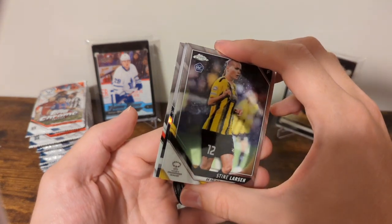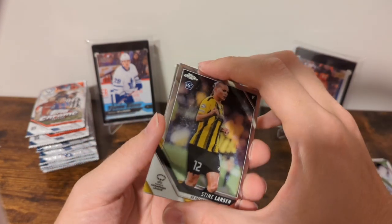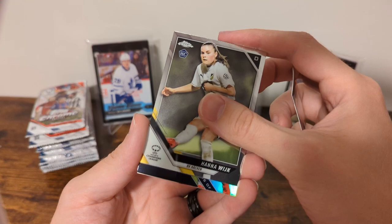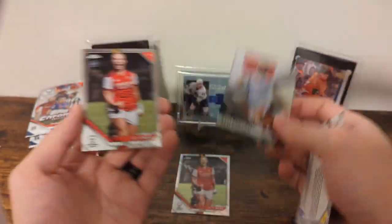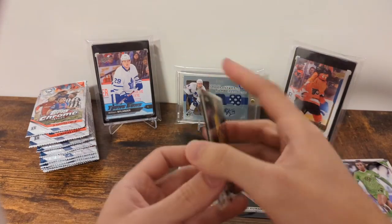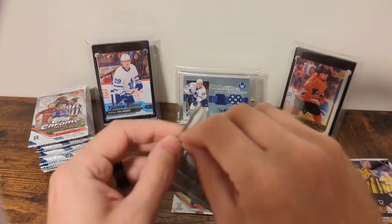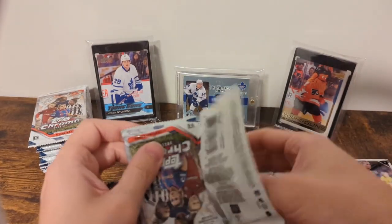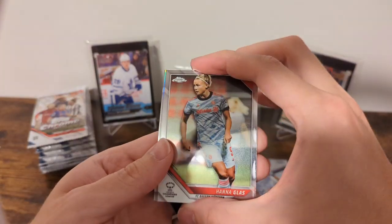This is a Future Stars, Flags of Foundation. Stein Larson on a bike. Flags of Foundation — Saki Kumagai for Japan. And a Beth Mead base. I believe it's Chloe for the past Flags of Foundation — could be Jordan Heighton, I always get those confused. Still looking for a fierce — I haven't gotten that one yet.